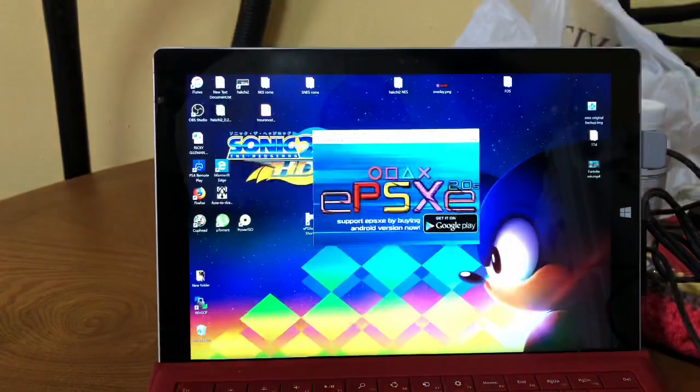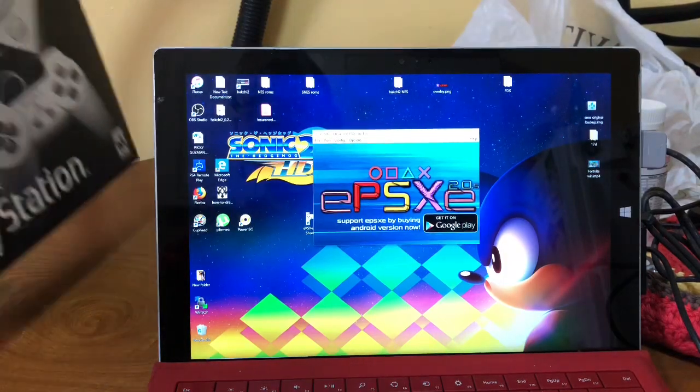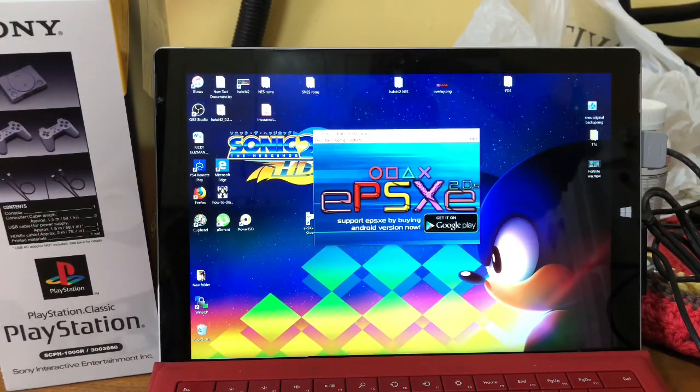I wanted to talk about the PCSX emulator because a lot of people are saying why don't you just emulate on the computer. Well not everybody wants to do that, not everybody has time and effort. But I'll tell you this — the PlayStation Classic is being hacked right now. Someone found out that if you plug in a Corsair keyboard you can actually get to the emulator menu, but we're not going to talk about that right now.